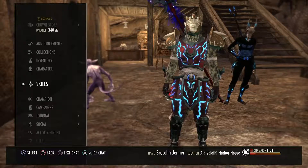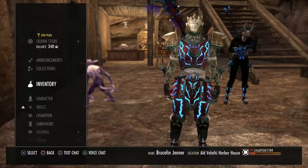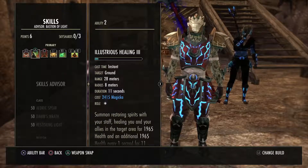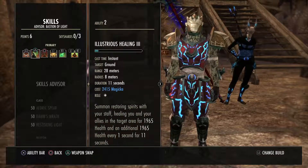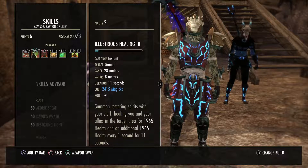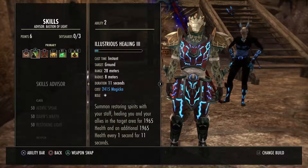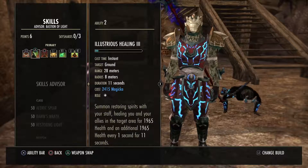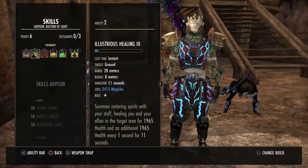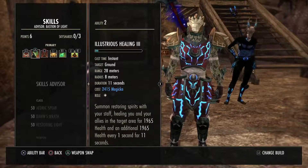You only have to cast it one time, and it stays out for — with Illustrious Healing — 11 seconds. That is 1,965 health every second for 11 seconds. That's a really good heal. Over the course of that one ability being put out, that's about 20,000 health. And that's not counting if it crits — if it crits, you're going to get even better. So I still think this is a very viable option when it comes to healers.